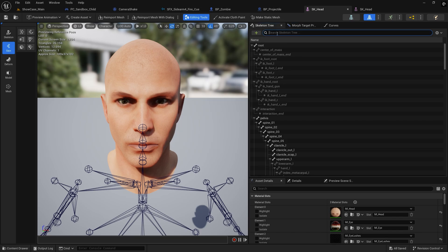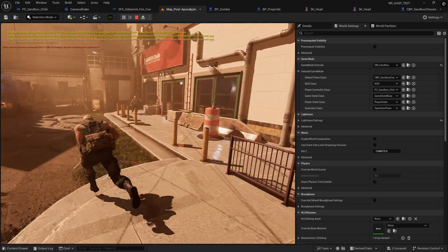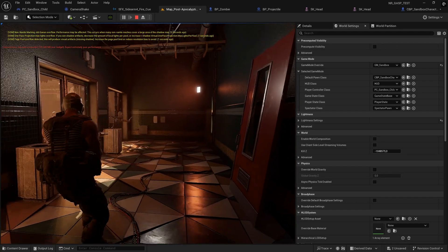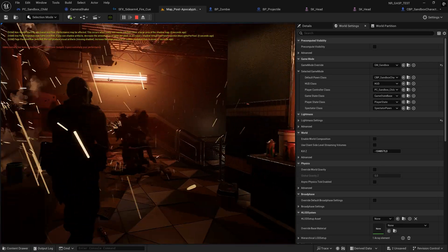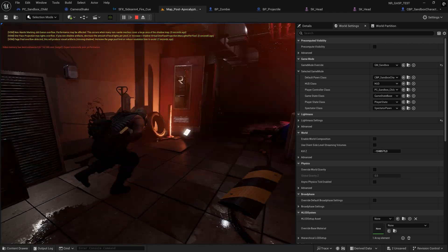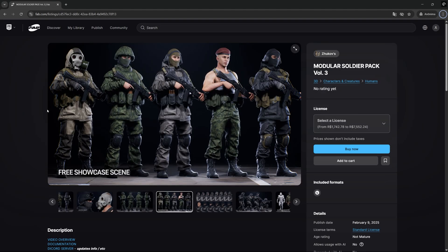To wrap things up, I combined these characters with the gameplay system I've been building, and you can check that out using the link in the description. Just to be clear, my system doesn't include this soldier pack, but the core system is there, built entirely with royalty-free content provided by Epic Games. You'll find the link for my system and for this pack down below in the description. Thanks a lot for watching to the end — see you next time.